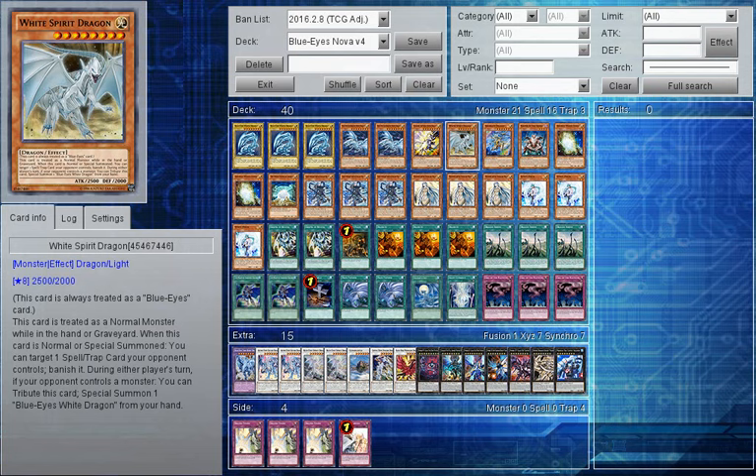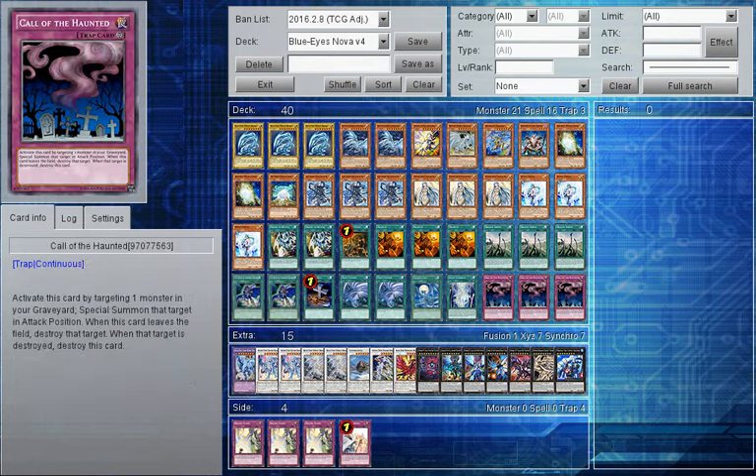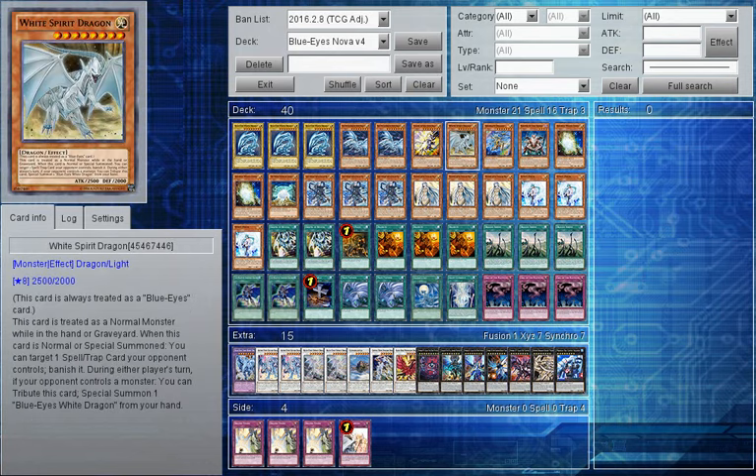White Spirit Dragon can also tag out to summon a Blue Eyes from your hand, which is very good particularly if your opponent is targeting this monster with a card effect - it can jump out of the way and summon out a new Blue Eyes for your opponent to have to get over. It's also very good in disruption because with Call of the Haunted or Monster Reborn, that banishes a good continuous spell your opponent needed.